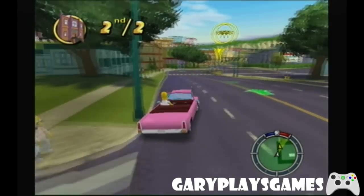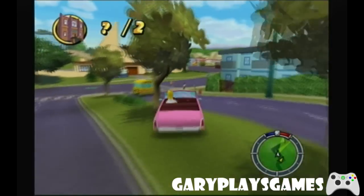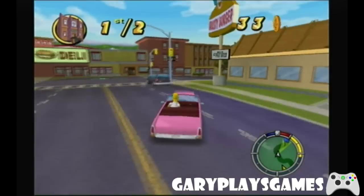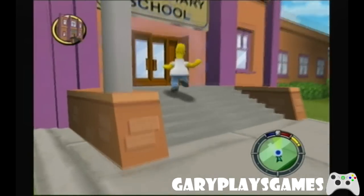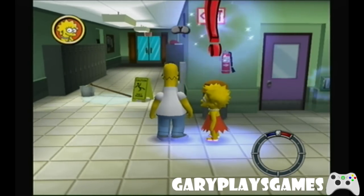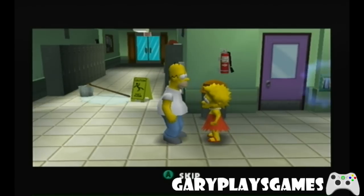I'll get better eventually, I hope. He takes every corner - you can cut the corners and go across the car park, go to this glass thing here. Just get out of your car, go in the school, talk to Lisa. Oh, that's what it was - I get hungry. It was a pig, it was modeling clay. Homer likes eating modeling clay, apparently. Mom called - she says she needs to talk to you at home before you go to work.